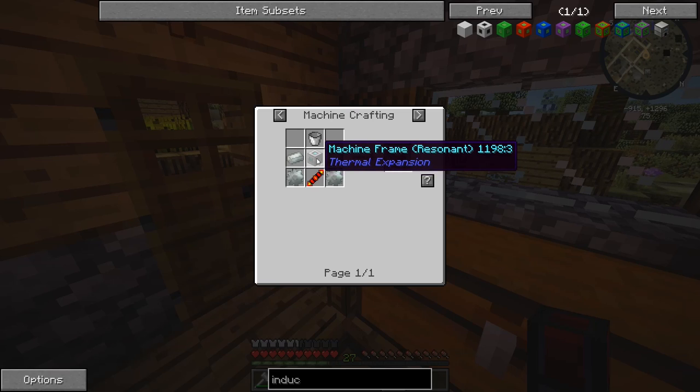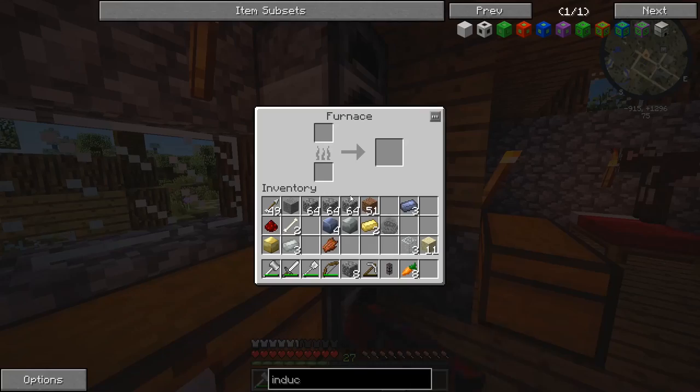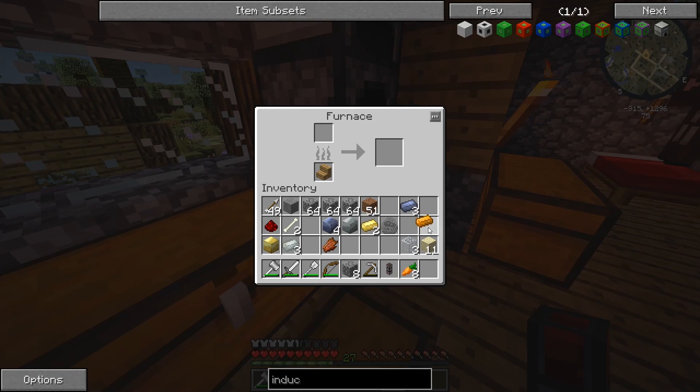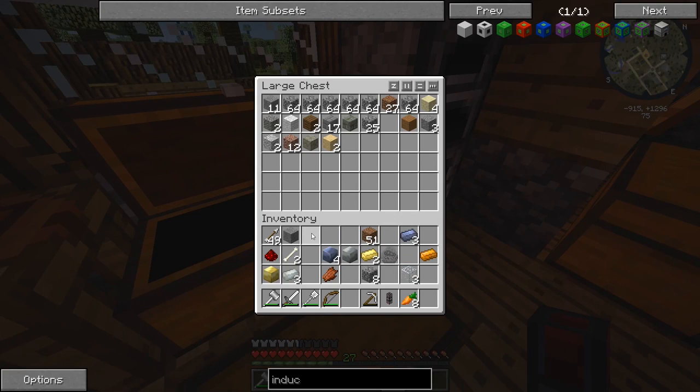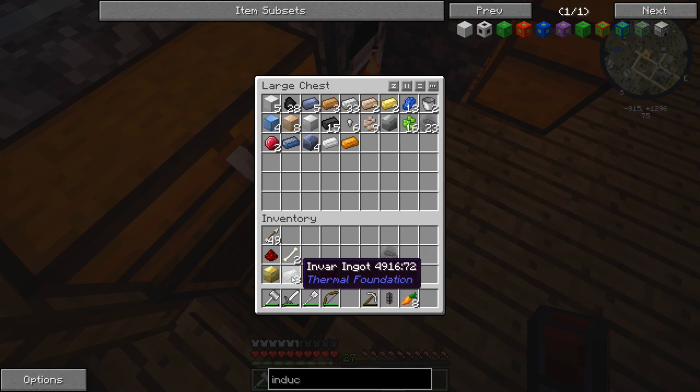We need the basic machine frame — so iron, tin gear, some glass, pretty normal stuff. I think we have some glass in our inventory. We still have a stair in here, might as well use that to its full potential and get ourselves some more glass. Let's put up this extra cobblestone we don't need, dirt, stuff like that, along with new blocks and invar.